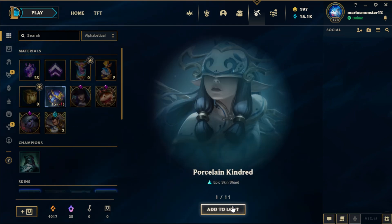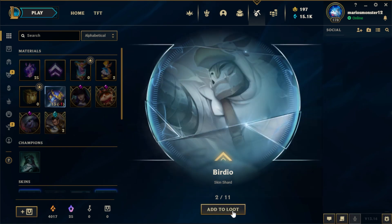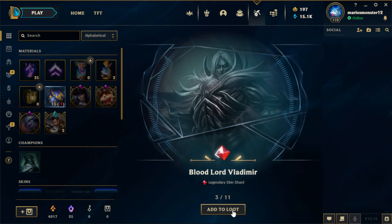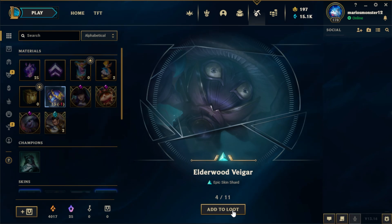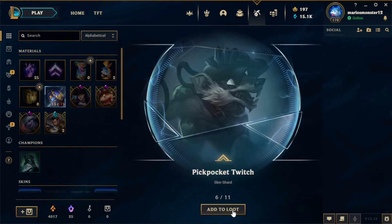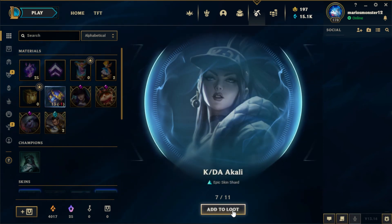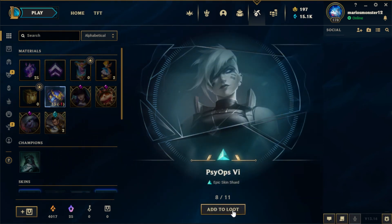Now the Orbs. Got Porcelain Kindred — that's a pretty interesting skin — Verdio, Bloodlord Vladimir, Elderwood Vagor, Amethyst Ash, Pickpocket Twitch, and Kedei Akali — that's a pretty cool skin.